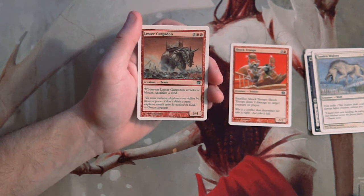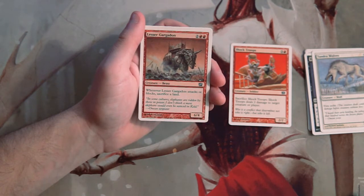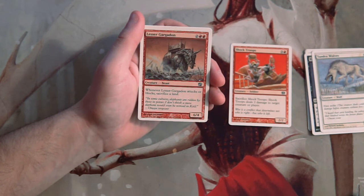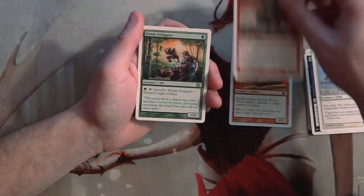Our first uncommon is Lesser Gargadon — a 6/4 for two and two red, which seems great. But whenever it attacks or blocks, you do have to sacrifice a land. That could be not that big a drawback, or it could be a very huge drawback. I'm going to keep this here for now but I don't really know that I love it quite as much.